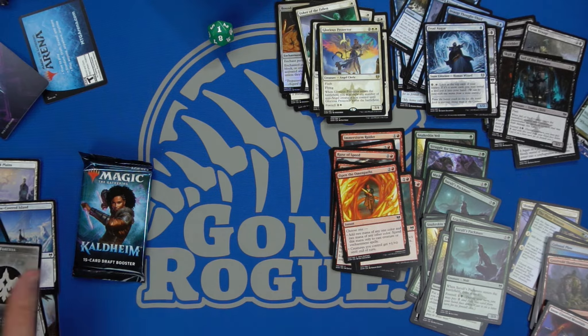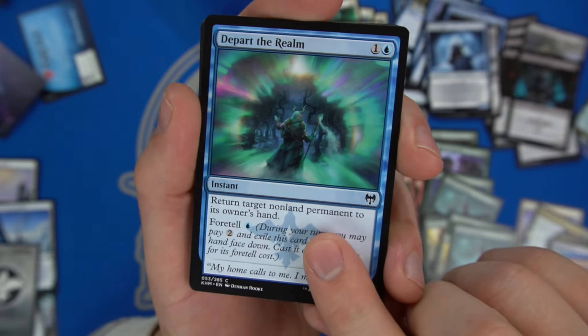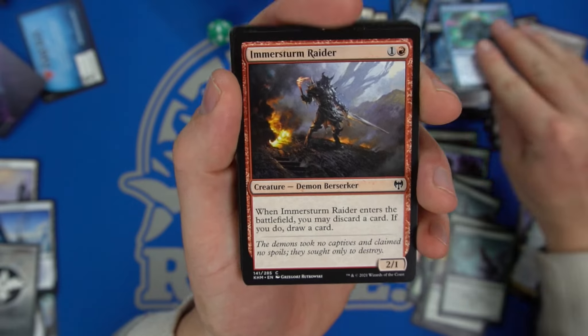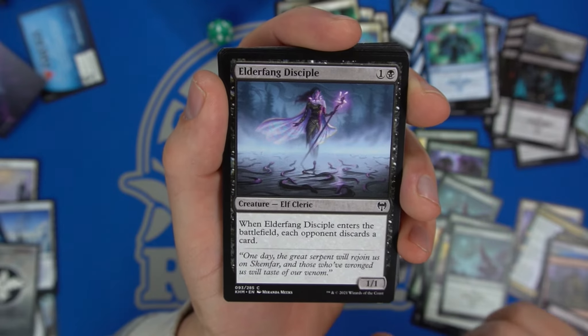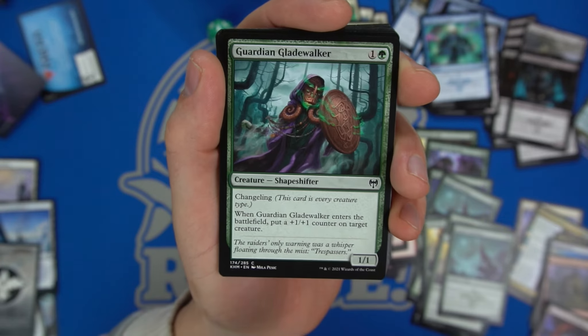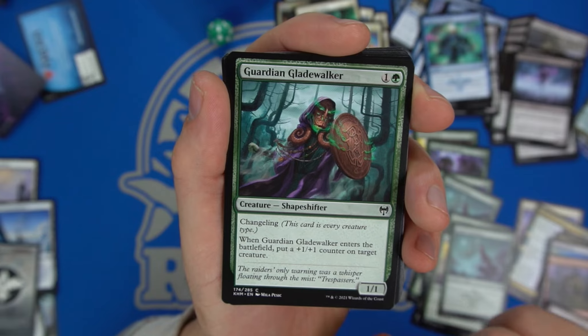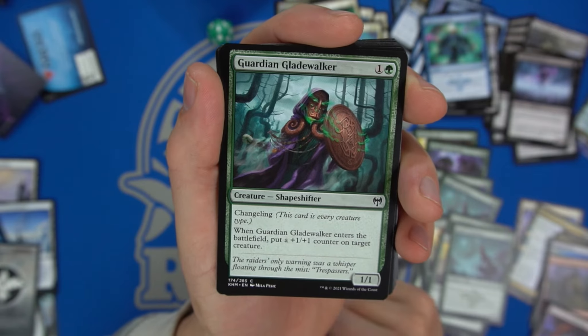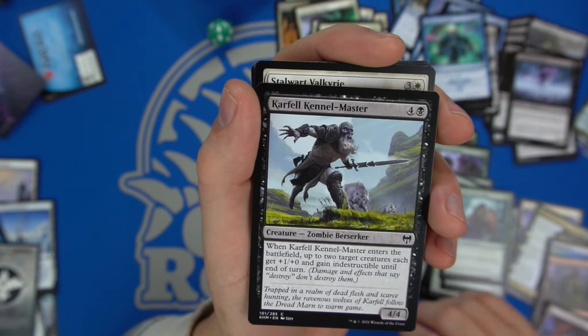Typical of a pre-release kit, this pool is all over the place. I would say snow-white, white-blue, blue-black, or green snow are all pretty decent so far. We have another Depart the Realm bounce spell, another Immerstorm Raider, and Elder Disciple — when it enters the battlefield an opponent discards a card, on an Elf Cleric. Guardian Gladewalker has Changeling and enters the battlefield putting a plus-one counter on a target creature — can be a two-two.